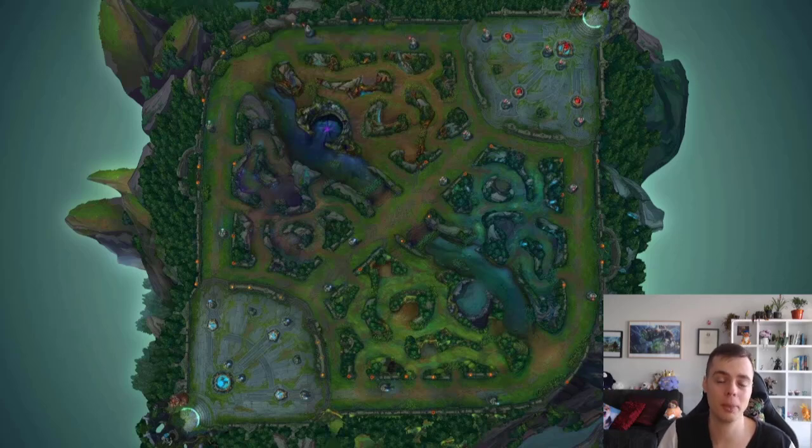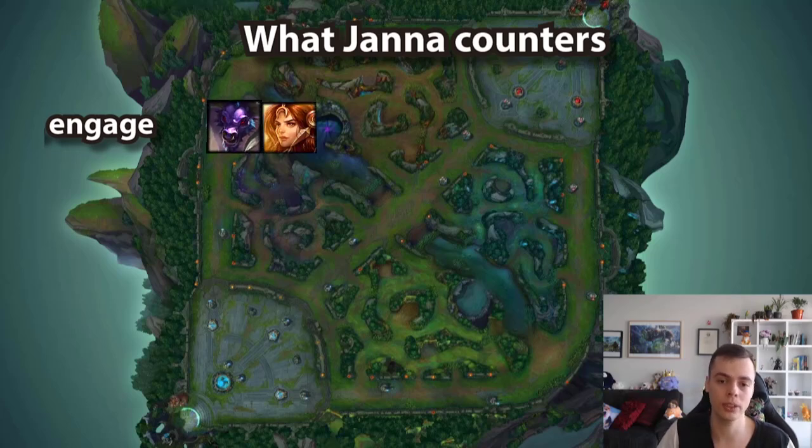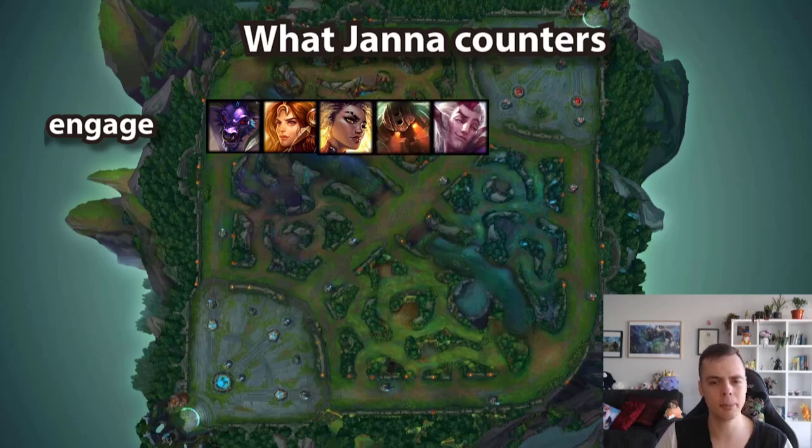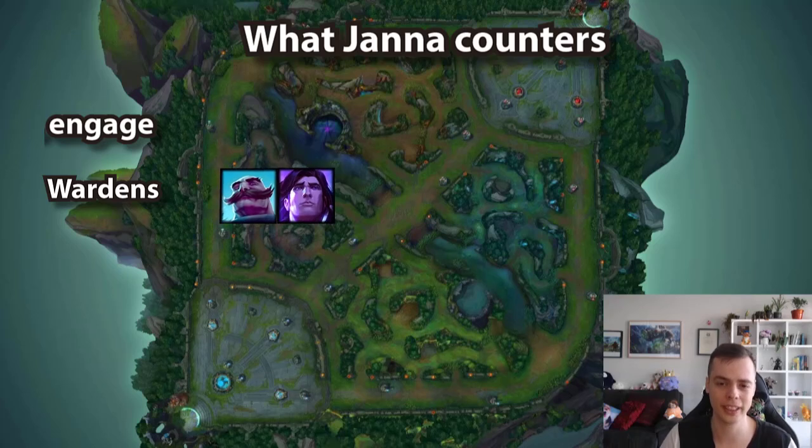Speaking of the enemy support pick, let's talk about lane counters. Janna counters any engage champion that commits forward and struggles to retreat — Alistar, Leona, Rall are the most common. Nautilus and Rakan are answered to some extent but they're less committal so you can't heavy trade on exit. Janna is also great against wardens — Braum, Taric, Tahm Kench — where she can dominate and prevent any attempts at all-inning. Low range ADCs like Draven and Samira are also easy to hit with her Q.